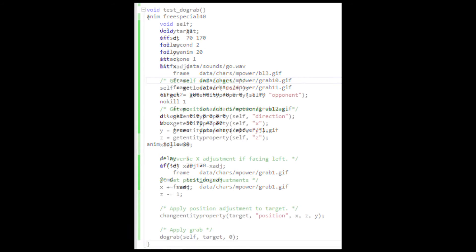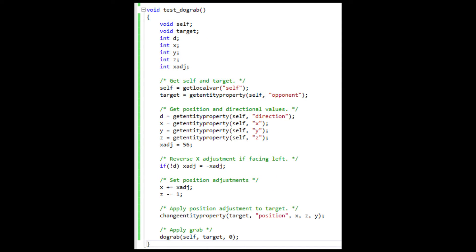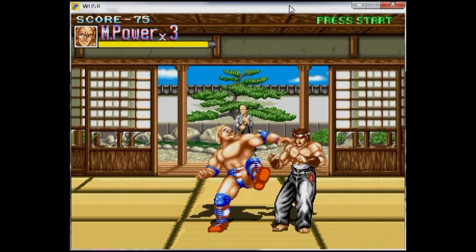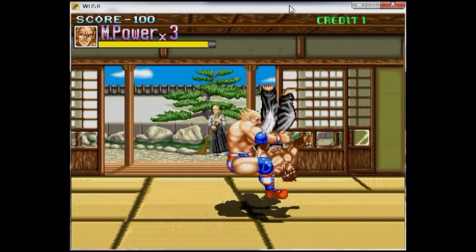Should it contact a hostile enemy, a follow-up is triggered. This follow-up runs a function that places the target in the same position as a normal grab and finally runs the do grab method to set up a grabbing state. This places the entities into their respective grab and grabbed animations with all necessary internal flags set. At this point, the attacker is free to execute whatever grappling animations it has available, while the defender may of course attempt to escape.